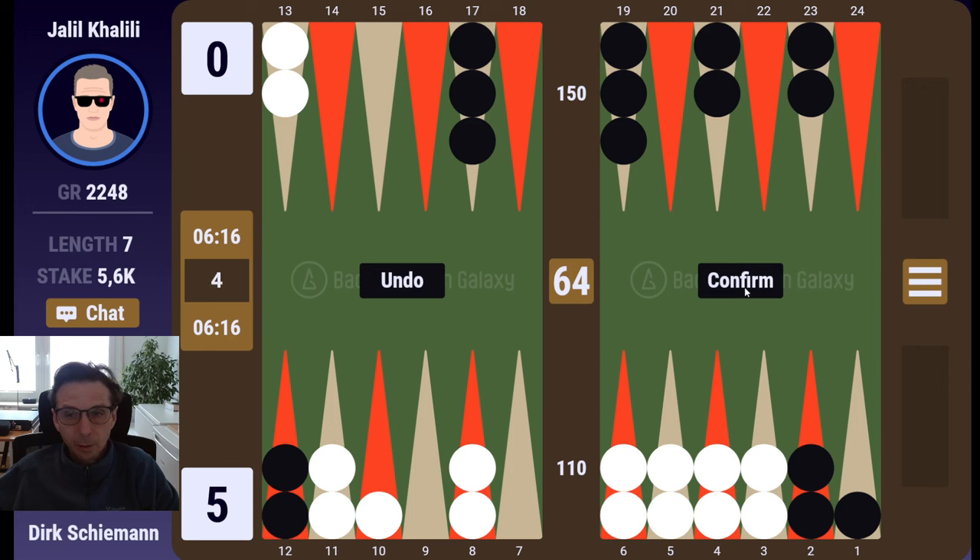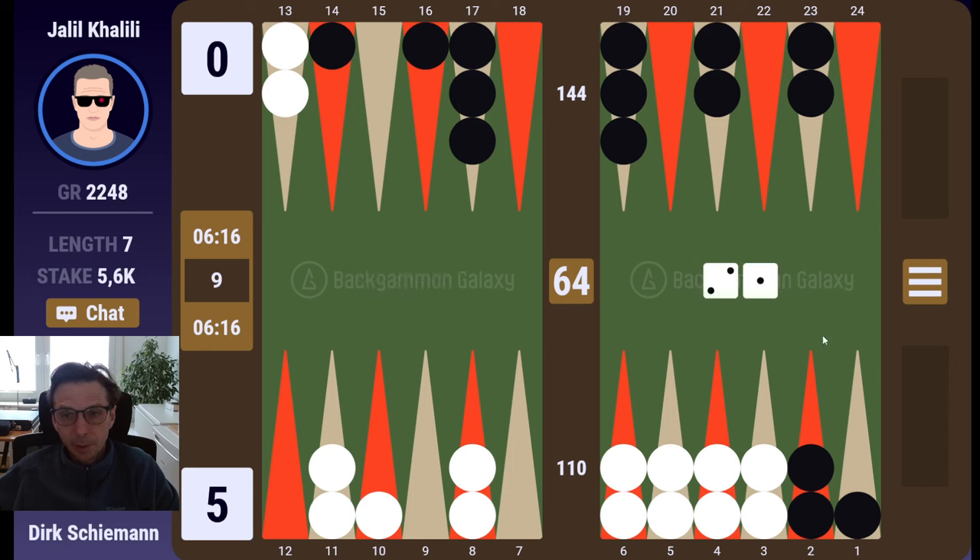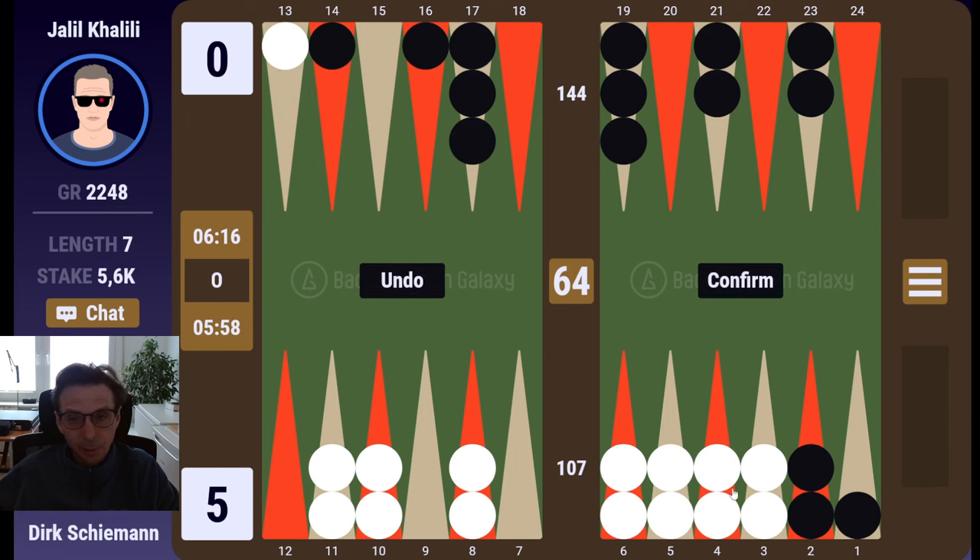Still not thinking about the cube — winning too many gammons here. I still really want to make my bar point at this stage so that he cannot run out with the back checker on the 24. However, I also don't want to take any risk, so that looks like a reasonable compromise — some builders trying to get the checkers home, not many shots.